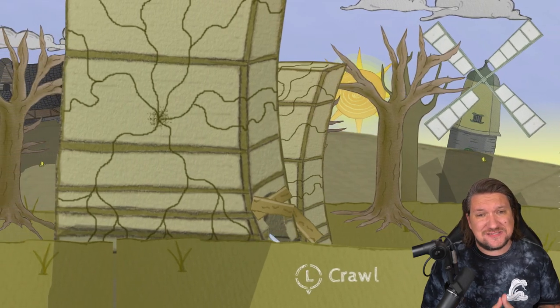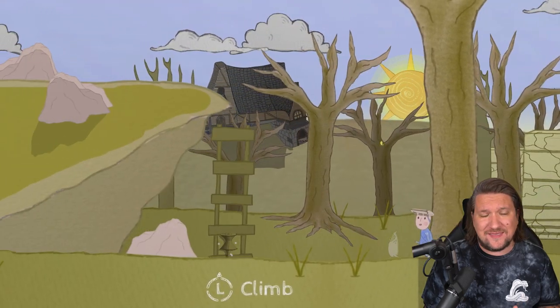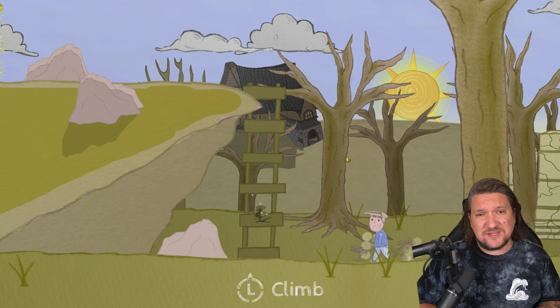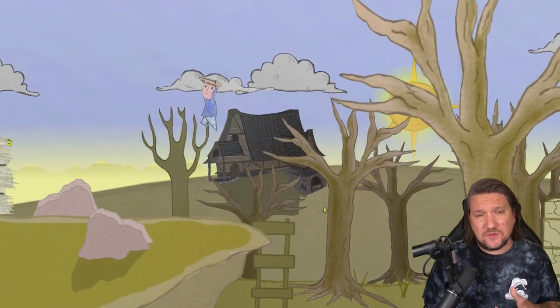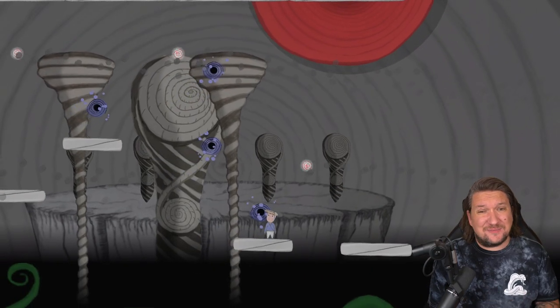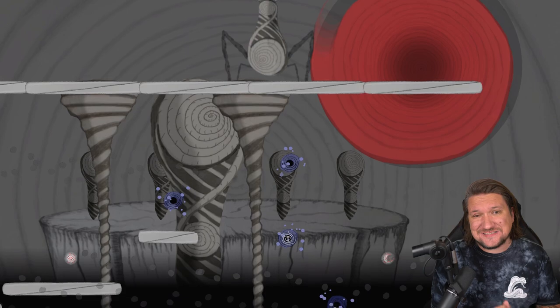The game's mechanic that sets out to differentiate this title from the rest of the puzzle platformers out there is called the Thumbtack System. I really liked it. Essentially, it's a storybook world so you can pin and unpin objects, and it works really well. I liked the mechanic so much I wish they'd put even more of it in here — it definitely stands out.